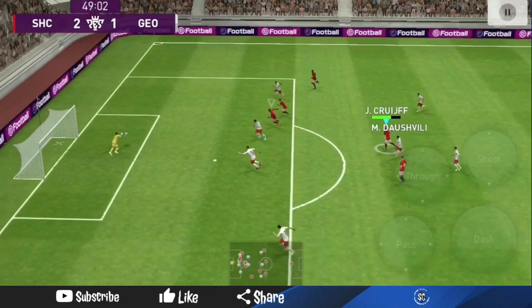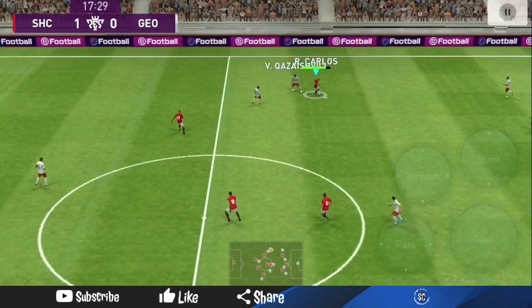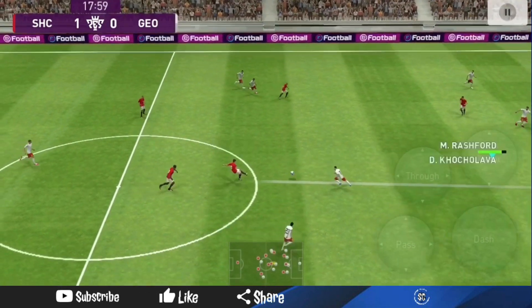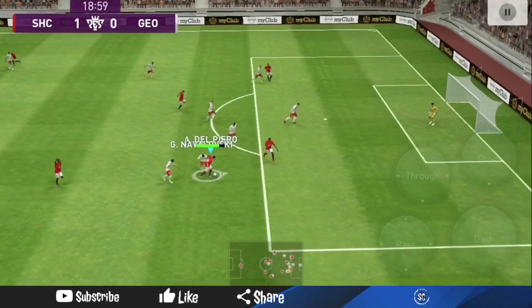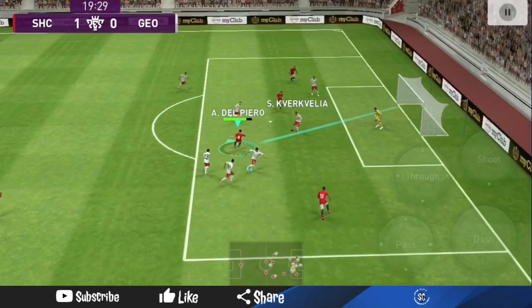In attacking mid forward he sits deeper and assists in sending accurate balls to players running forward in space, while also being able to crack a shot from outside of the box whether it's a power shot or a curler.